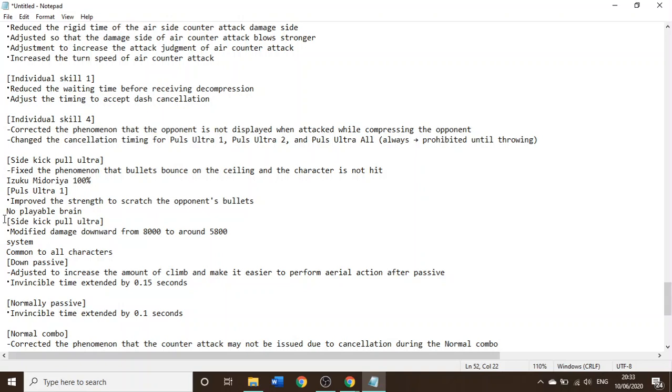Anyway — Nomu, I assume. No playable brain. His Psychic Plus Ultra — lower. And that's all he got. Interesting. I thought he would've gotten buffed as well.